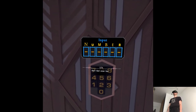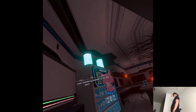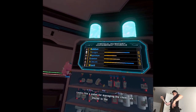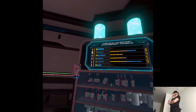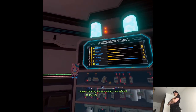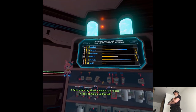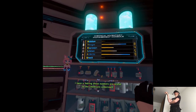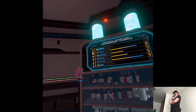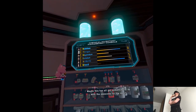Something showed up on the monitor — looks like a panel for managing the chemicals stored in the lab. I have a feeling these numbers are related to the chemicals underneath. The fonts are different; I wonder why it showed up all of a sudden. Maybe this has all got something to do with the passcode for the door!